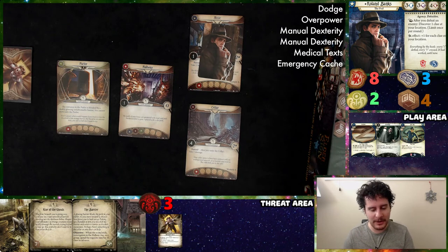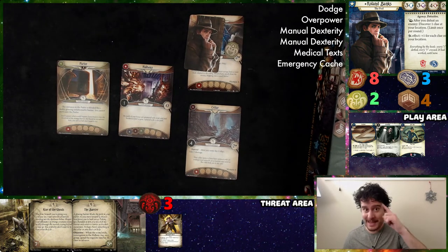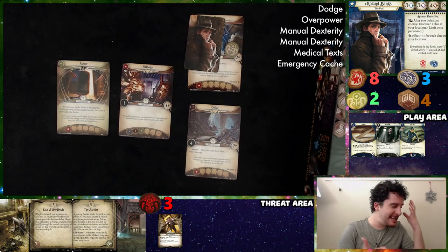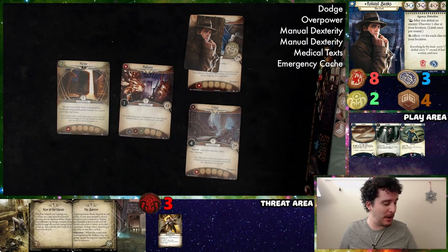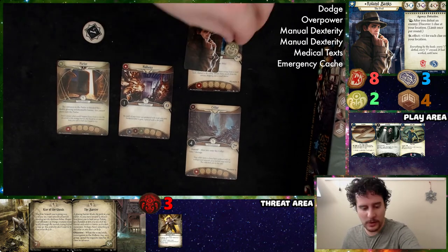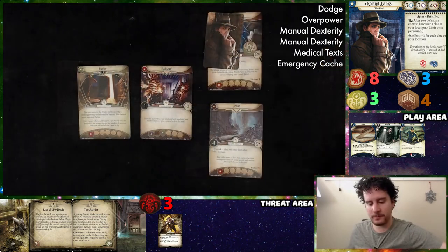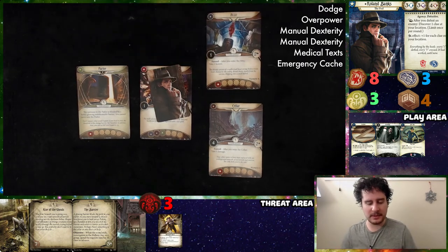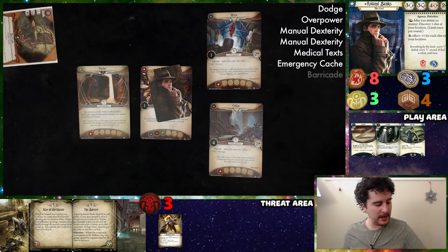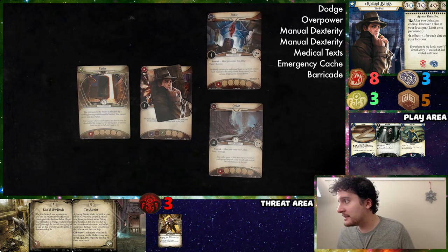A note about Roland Banks — you always have to be worried about your Cover-Up. If you have no clues available when Cover-Up triggers, you just have to take mental trauma. There are two ways you can go: pretend it's not in your deck, or worry about it. I'm going to pretend it's not in my deck — of course, now that I said that, it's probably the top card. We're going to investigate three to one. Got minus one, giving us one clue and putting us at three, which is enough to advance the mystery. Second action, three to one again — plus one, giving us another clue. Last action, move into the hallway. End of round — draw a Barricade.